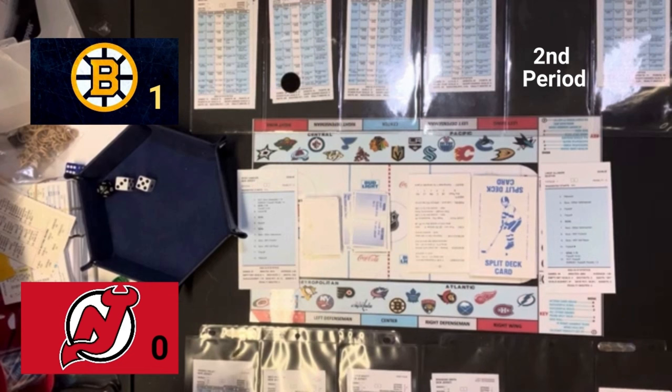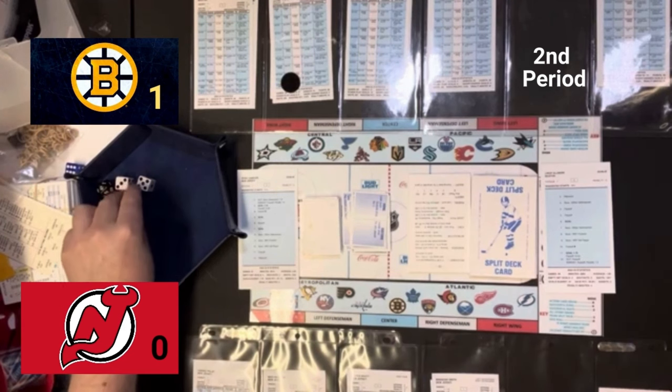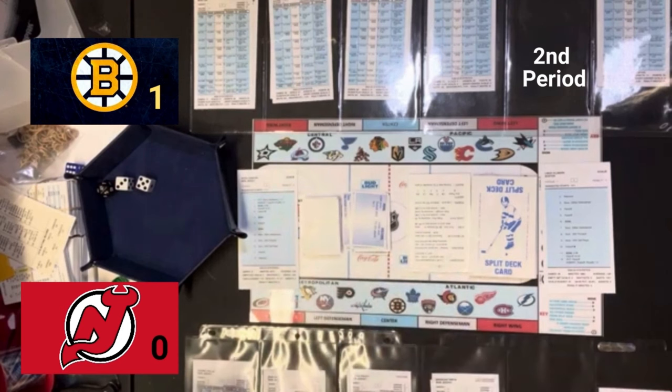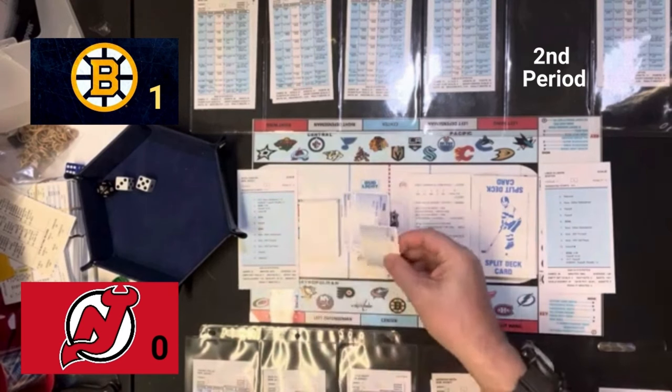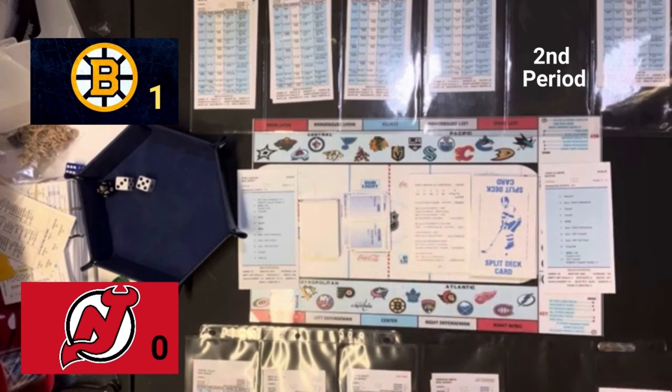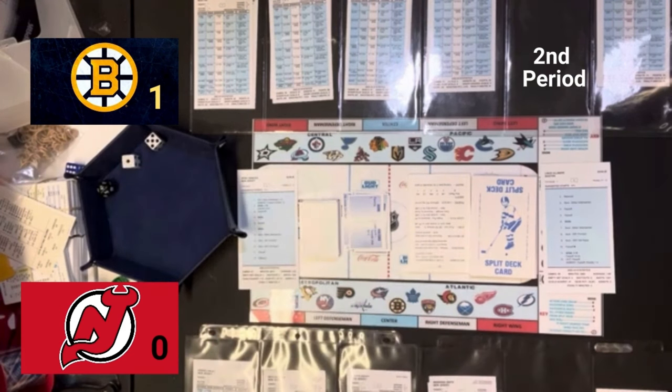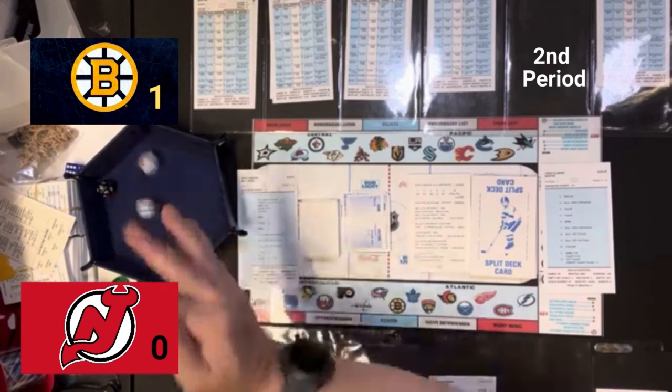McLeod just takes the outside shot. That's a 12 and it's going to be a goal! It is! It's a goal! New Jersey ties the game back up on an improbable outside shot by McLeod, tying the game at 2. We will have another faceoff. That's a roll of 18. Zacha is a plus one, McLeod is a plus three — so it's a plus two on an 18. That's going to be inferior right defenseman.